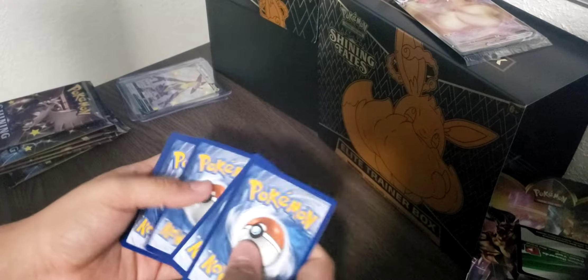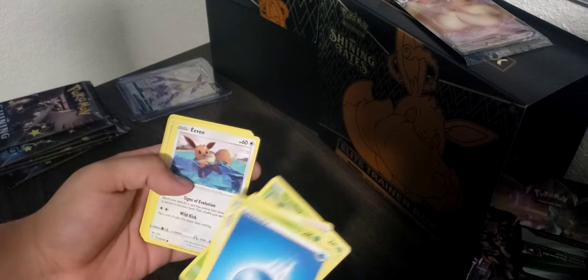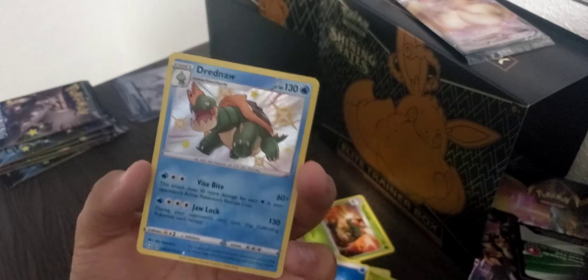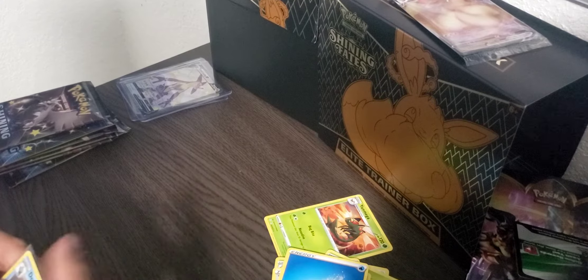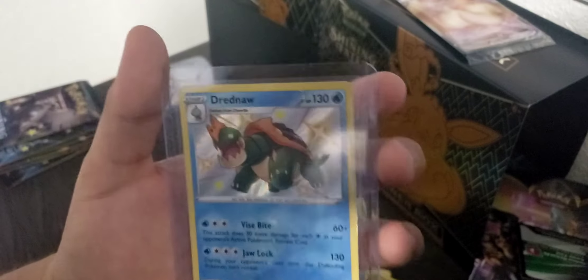Opening Pack 4. Water Energy, Team Yell, Thwackey, Gym Trainer, Snom, Grookey, Eevee, Morpeko, Choodle — and a Shiny Drednaw! Another awesome looking card. Shiny Drednaw — awesome. Having some very good luck with these packs. There it is, Shiny Drednaw.